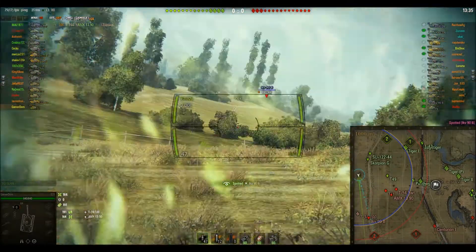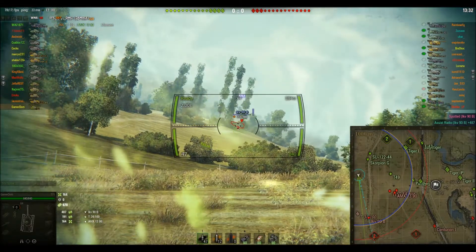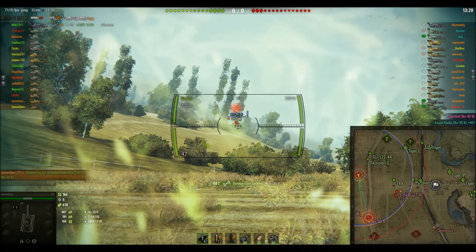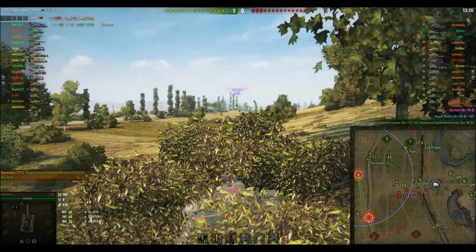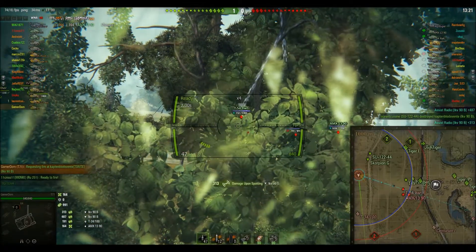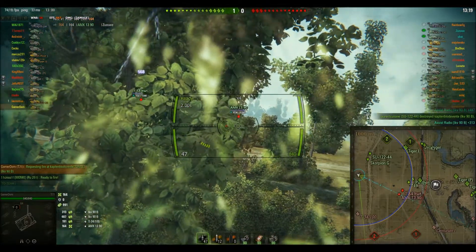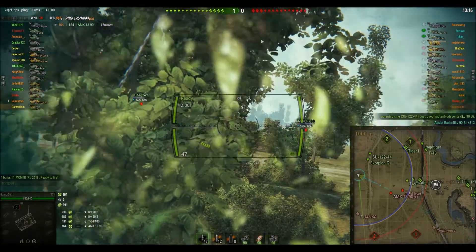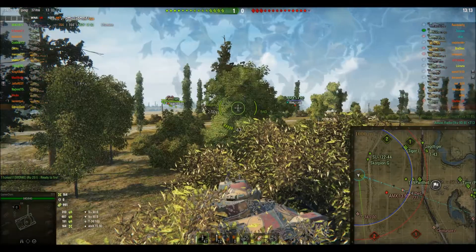There we go. There's an IKV — hello IKV, have some friendly fire. He's down. Almost a thousand assistance damage already. Those boys in the middle are very, very good scouts, and yet they're just poking over the top — they're not really doing very much.